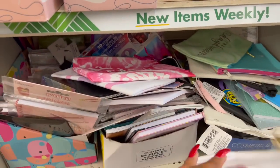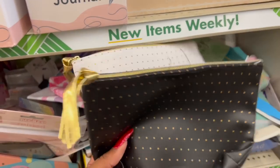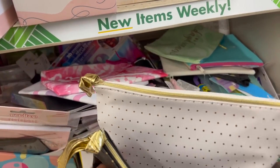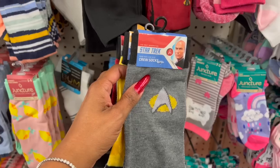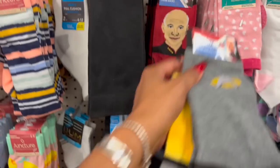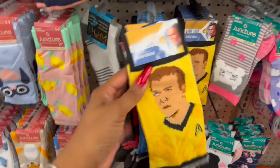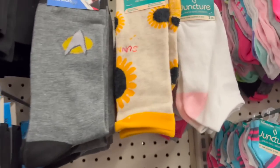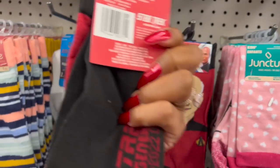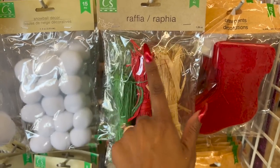They do have some new makeup bags — they have this black and gold polka dot with the gold zipper, and then in black and white polka dot with the gold zipper as well. These are arriving just in time for Halloween or Christmas presents. They also have the Star Trek: Next Generation crew socks — they have Spock and what I think is Captain Kirk. That'd be awesome especially if somebody's going to be Spock for Halloween.